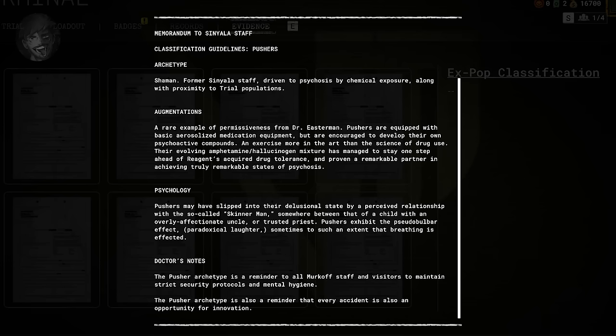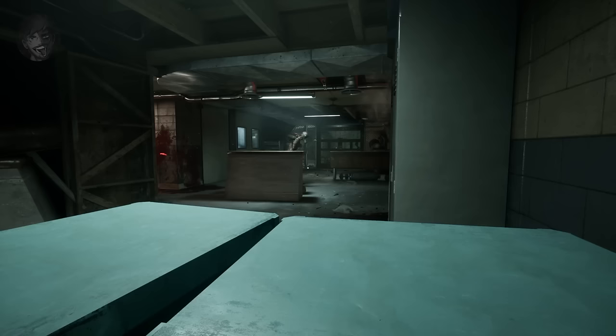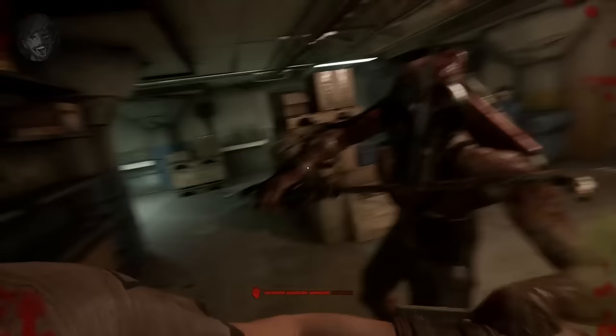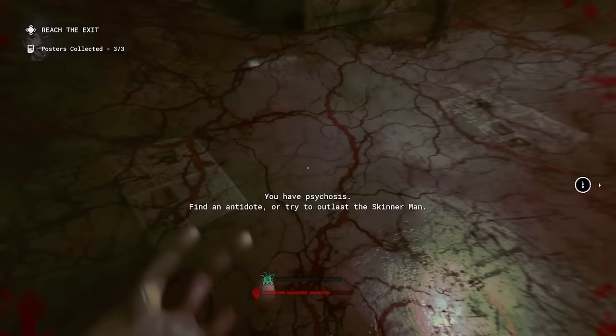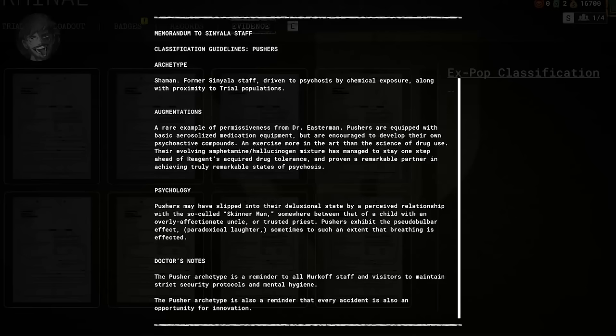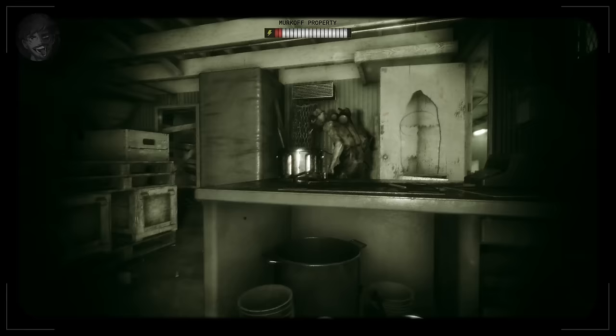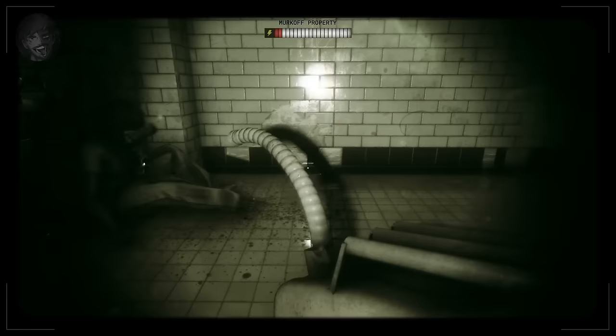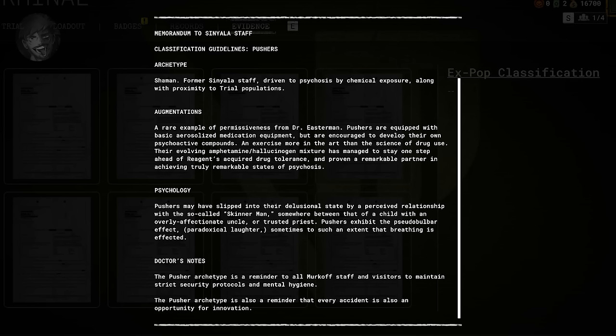And finally, Pushers. Pushers are essentially Signala staff who had lost it through chemical exposure, likely as a result of their close proximity to the trial environments. They are equipped with aerosolized medicating equipment but make their own psychoactive chemicals. Reagents were reported to be developing a tolerance to these chemicals, but the Pushers preempted this and made more volatile compounds, allowing for an even deeper level of drug-induced psychosis. It was thought that their delusional state resulted from a perceived relationship with the Skinner Man — and by extension Dr. Easterman. They appear to suffer from the Pseudo-Bulbar effect, where the sufferer has uncontrolled fits of laughter which don't match their internal feelings. The Pusher is a stark reminder to Signala staff to prioritize hygiene and safety standards and to observe protocols — but also a reminder that every accident is an opportunity for innovation.